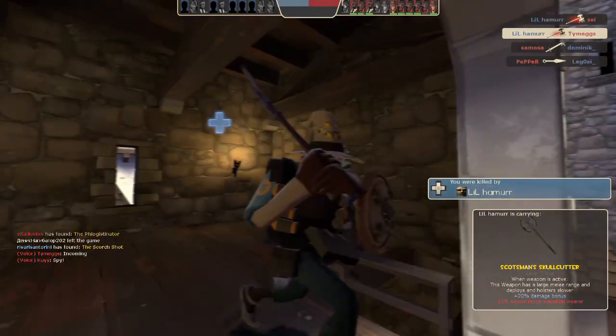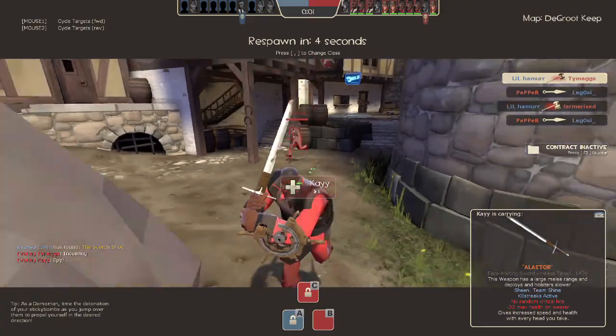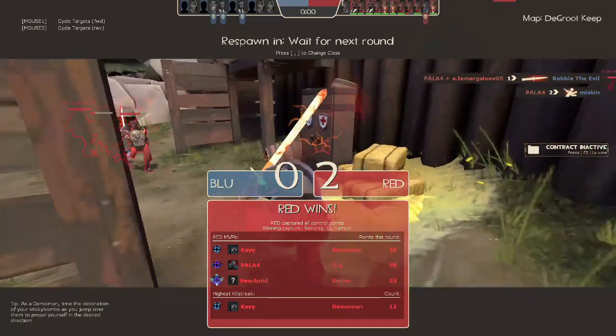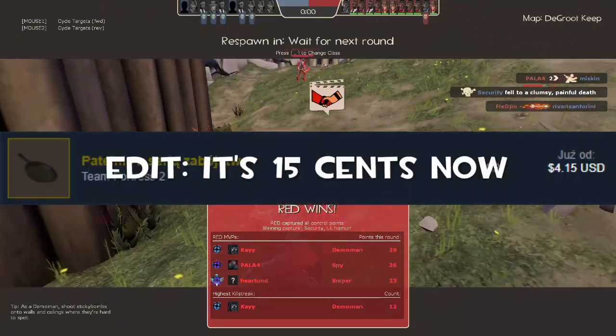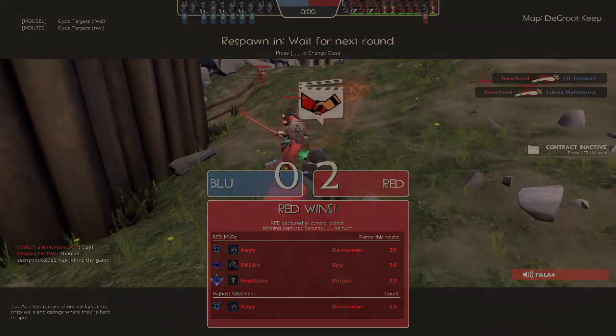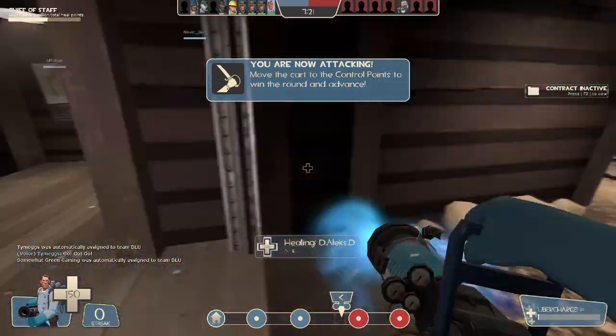Let's start with the most simple way to get it: just buy it! As I'm writing this, sadly the item is not at the Mann Co. store, so the only way for you to buy this item is via the Steam Community Market. The cheapest one right now is $4.10, so this is the cheapest option right now.